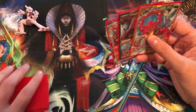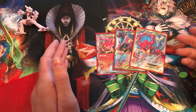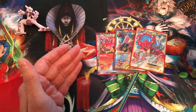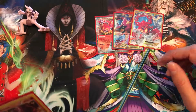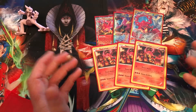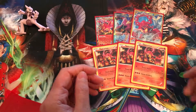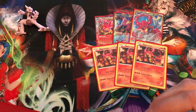I currently run three Volcanion EX, mostly for that ability Steam Up — you discard the fire energy, it ups the damage, and then for three energy you're doing 130. Pretty good guy. In order to accelerate that energy, we're doing three baby Volcanion. The Power Heater attack is basically the only thing we're using on him, just to accelerate that energy and get Volcanion EX stacked up.